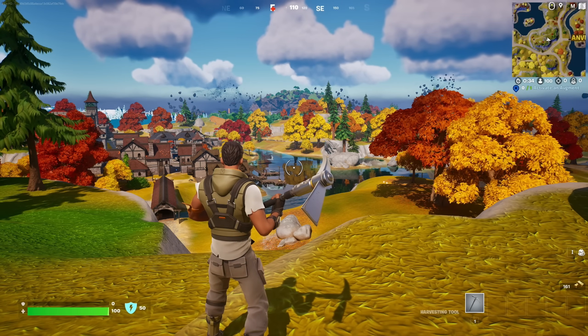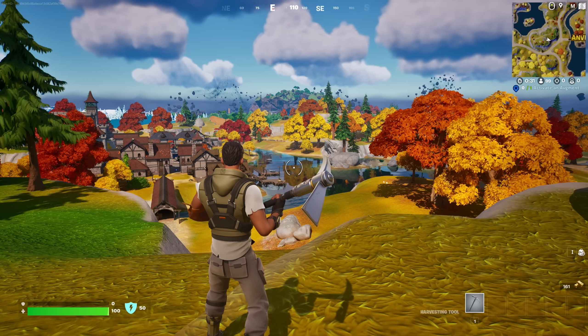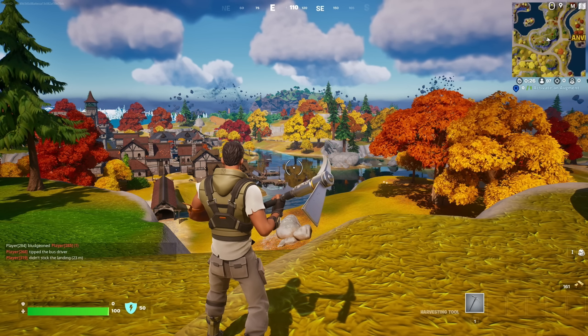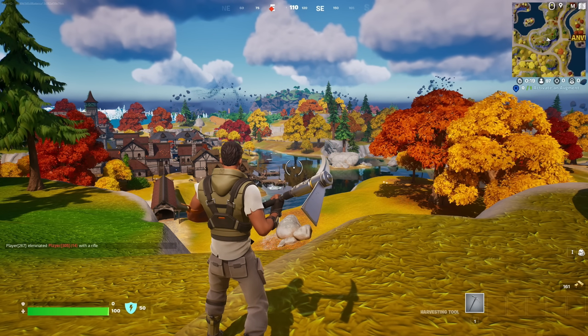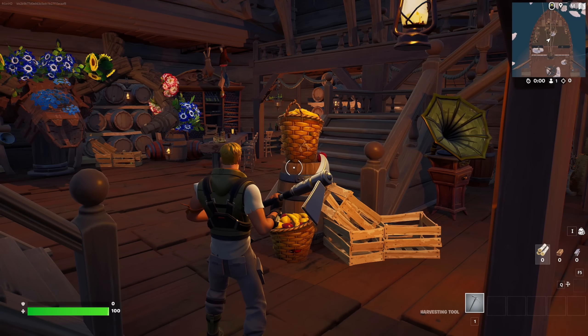Hello everyone and welcome to another video. The latest Fortnite update brought with it an Unreal Engine 5 upgrade, introducing new features such as Lumen, Nanite, Virtual Shadow Maps and Temporal Super Resolution. We often see Unreal Engine 5 in demos designed to showcase photorealism, but this goes to show that such implementations work well where the approach to visuals is more stylised.